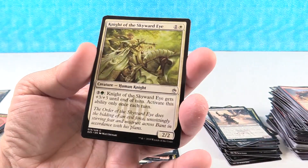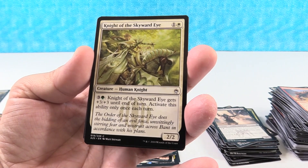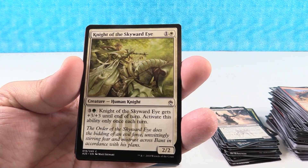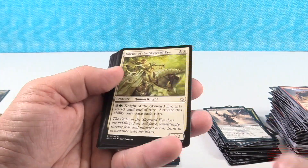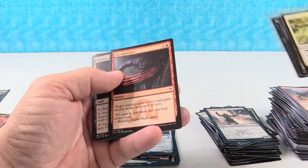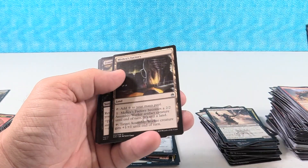Knight of the Skyward Eye — let's see what this dude does. He's a 2/2 for one white and one colorless. And then for three and a green he gets Giant Growth, but you can only do that once per turn. I was thinking he'd be a flyer because it's, you know, towards the skyward eye.